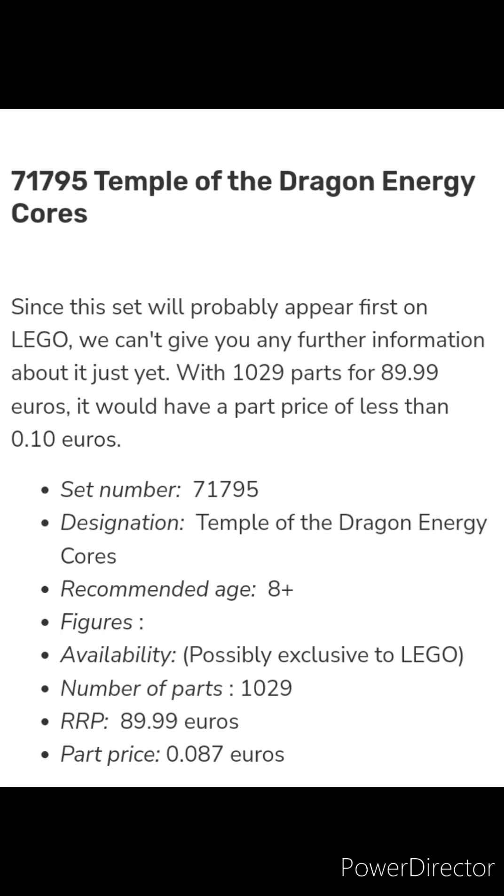Set 71795, Temple of the Dragon Energy Cores: since this set will probably appear first on LEGO exclusively, we can't give further information yet. With 1,029 parts for 89.99 Euros, it would have a part price of less than 0.10 Euros.